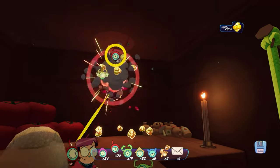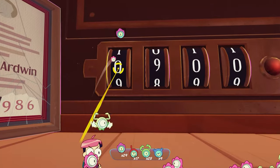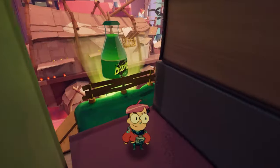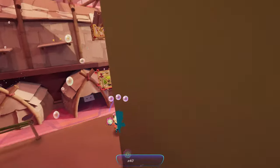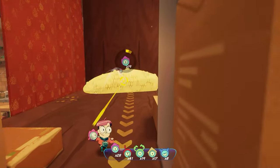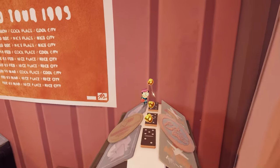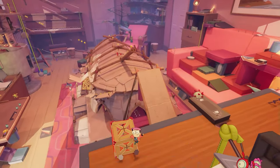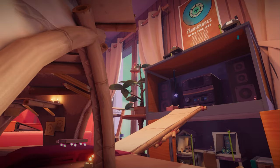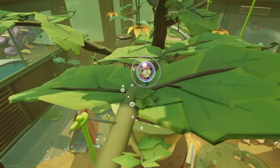Much of the joy of Tinykin comes from the many unique and engaging scenarios that Splash Team were able to squeeze out of these little guys. You ever play a game that has a really cool idea but does almost nothing with it? That could not be farther from the case with Tinykin. The levels are designed so you can go almost anywhere at any time, but there's a light Metroidvania element in that sometimes you need a certain number of Tinykin to get to a specific area. You might need purple ones to pick up an object, but it's behind a wall you need to blow up with red ones — but the red ones are stuck behind a door that needs electricity, so you need some blue ones first. Despite the Tinykin and the puzzle aspects, this is a collectathon 3D platformer at its heart, and it feels great to control.